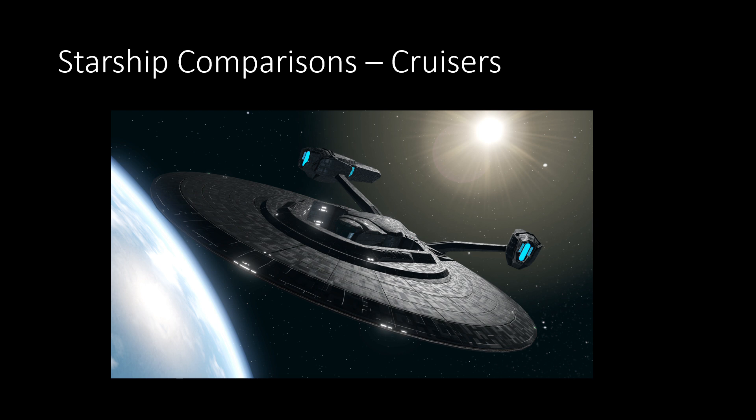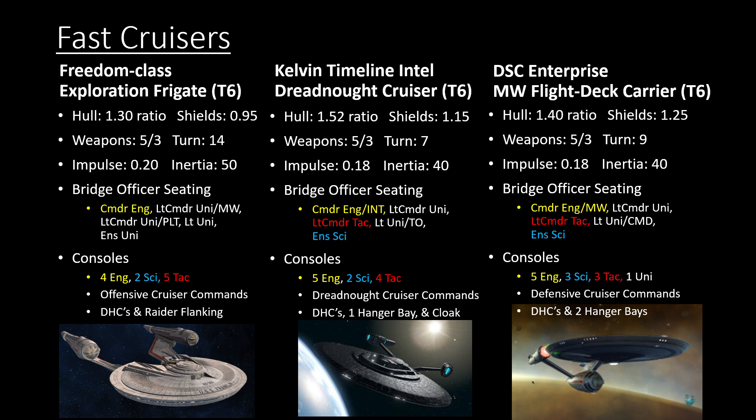For the actual comparisons — as I said, these are going to be basically the exact same slides from my Elachi video because I was rushing. I prepped this in less than 15 minutes before recording, so there might be stat errors. Comparing against the other fast cruisers in the game: the Kelvin Timeline Dreadnought Cruiser and the Discovery Flight Deck Carrier are both pretty fast carriers, but this one is actually faster. We finally have one that's faster for commander engineering, which is the way it should be for a Raider. Both of those are definitely more powerful in the DPS realm, but with Raider flanking this one could potentially out-DPS them.